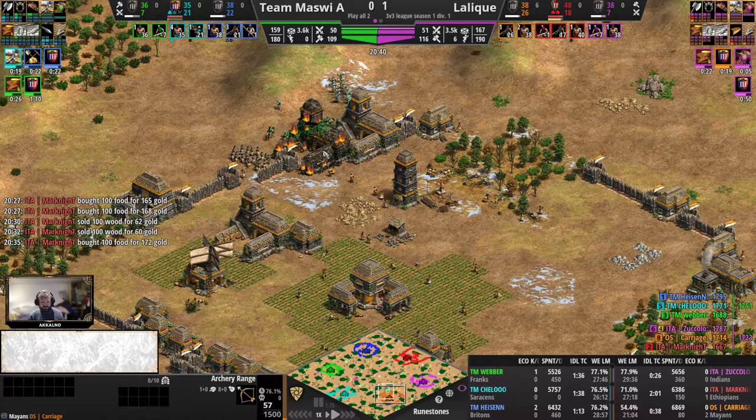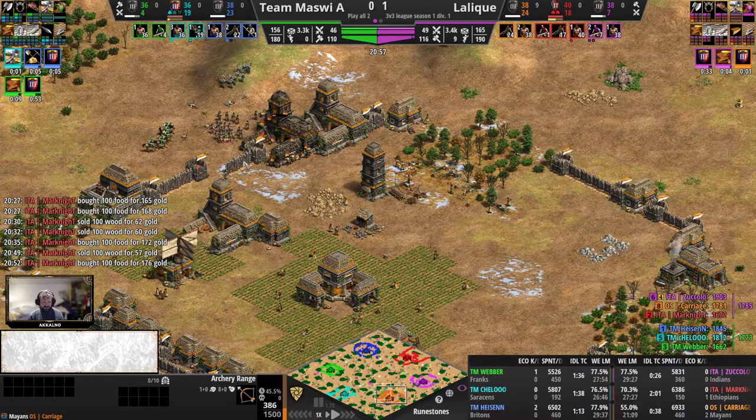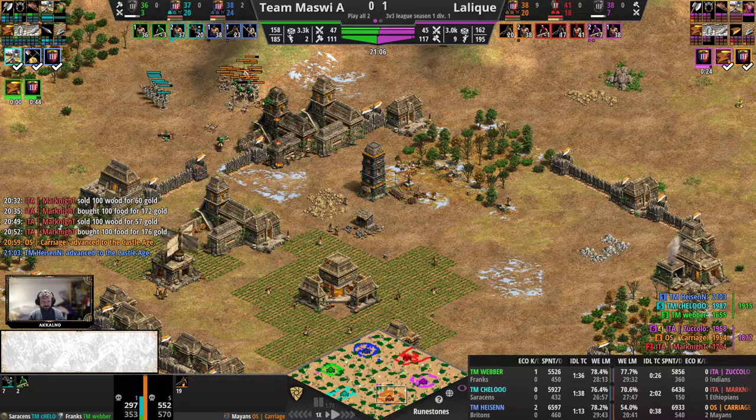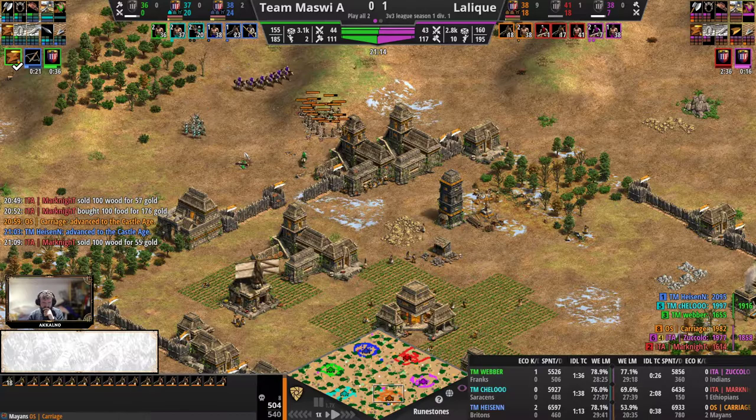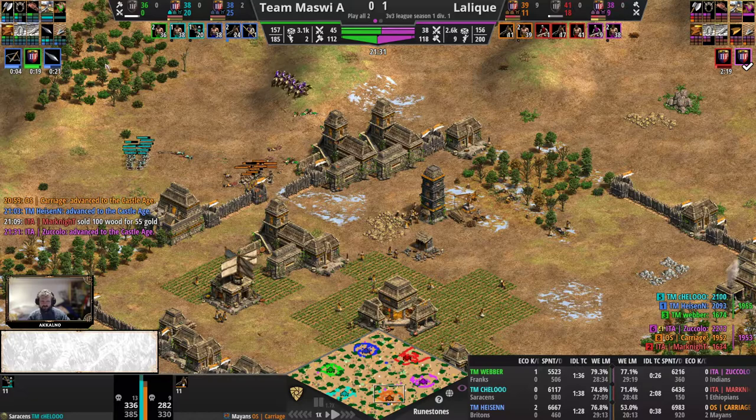The sheer archer mass here allows for the range to stay up. However, Cello is getting great trades against the buyouts — great trades, way before crossbow and bodkin can kick in. Carriage not even investing into crossbow bodkin here — doesn't have the gold for it. Had to commit so much to repairs that the gold income was crippled, and also supporting a defensive tower. Great damage done by Cello with the earlier Castle Age uptime.